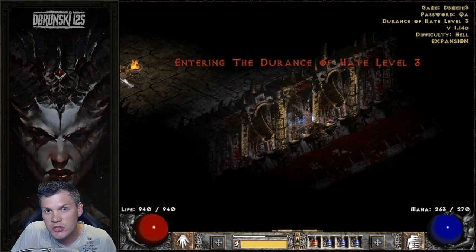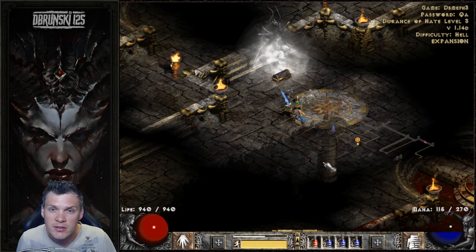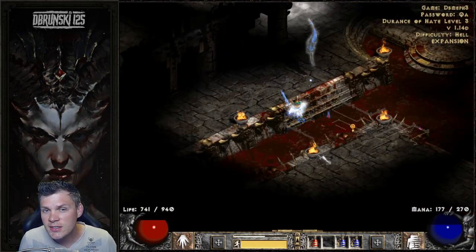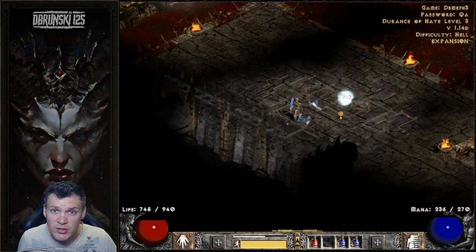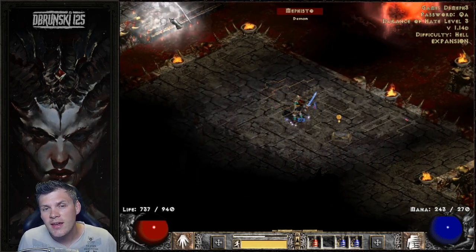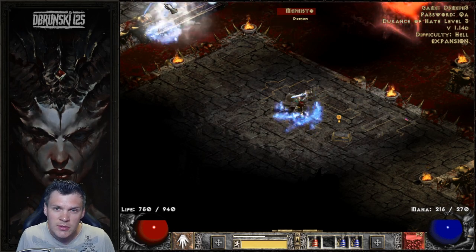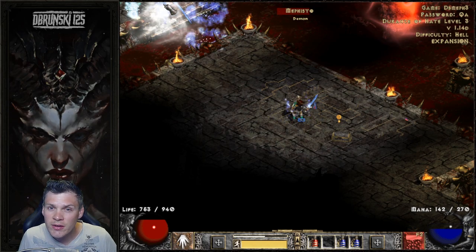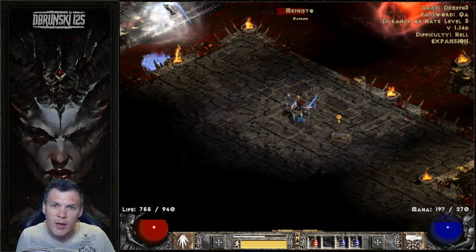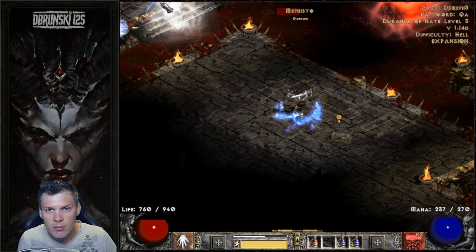I have a couple of suggestions and tips for this character in terms of breakpoints. I think 63 FCR is basically the bare minimum for effectively moat-tricking Mephisto in hell difficulty. This breakpoint can be achieved by a variety of different gear pieces, typically using Spirit in a Crystal Sword, Stealth, and then a combination of one or two FCR rings depending on how much FCR you roll on your Spirit runeword. That's going to help you effectively reach the 63 breakpoint.